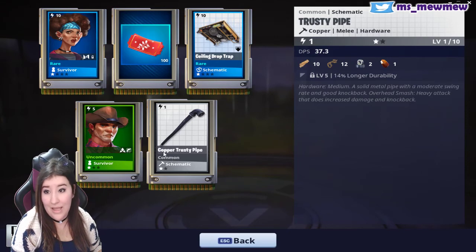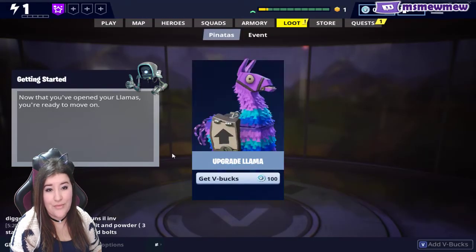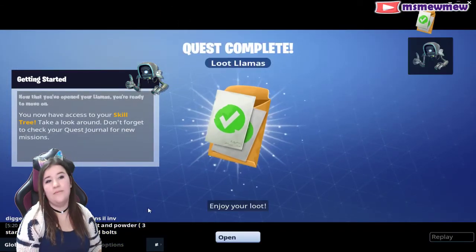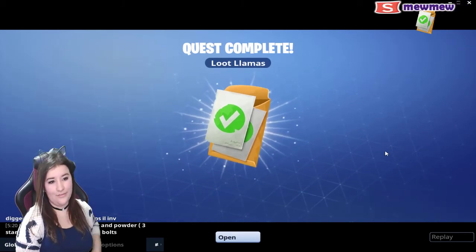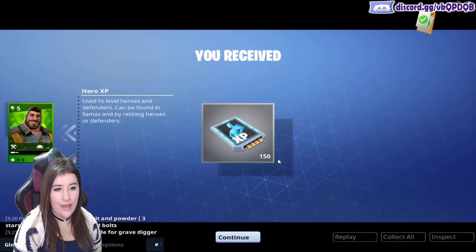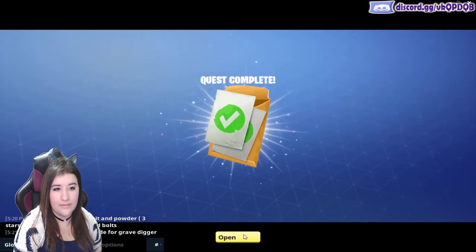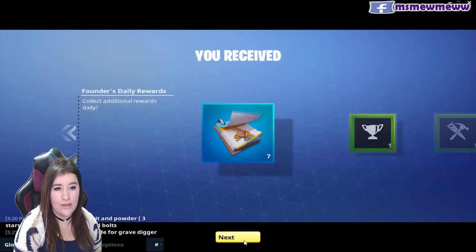And a trusty pipe. Now that you've opened your llamas, you're ready to move on. Enjoy your loot! Don't forget to claim your mini llamas and spend the V-Bucks you've earned by completing missions. Another hero, and hero XP. Quest complete — standard edition rewards. Founders daily rewards — collect additional rewards daily.